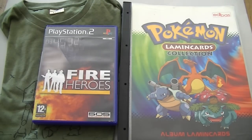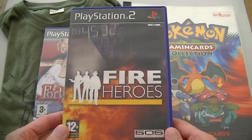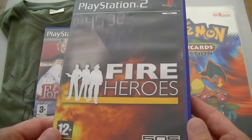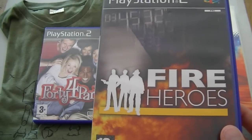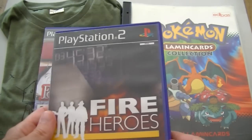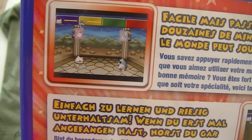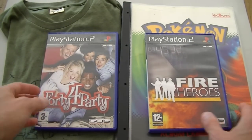The first thing you see here is Fire Heroes for the PlayStation 2. It's a 505 Game Street game and one of those obscure games I didn't have yet. 505 Game Street is a publisher I collect for, and Fire Heroes was a game I was still missing — the box doesn't look familiar to me. Same goes for 44 Party, which looks to be some kind of Japanese party game, kind of like WarioWare. I'll definitely check both out in the collection dissection videos.